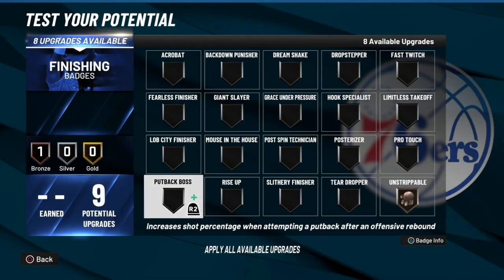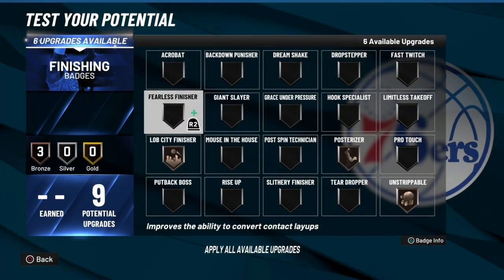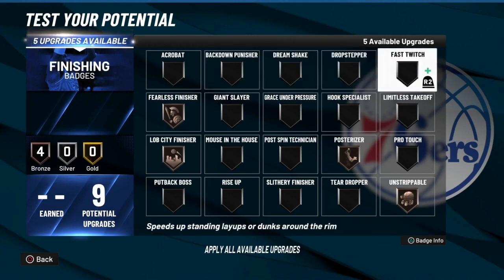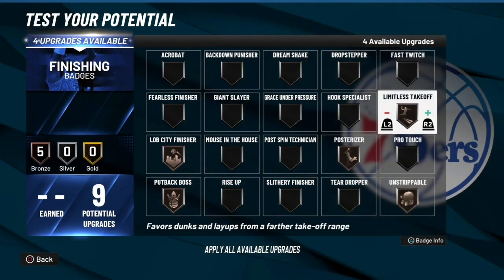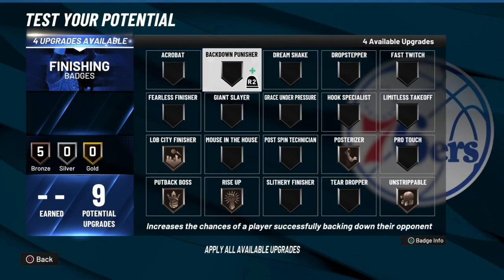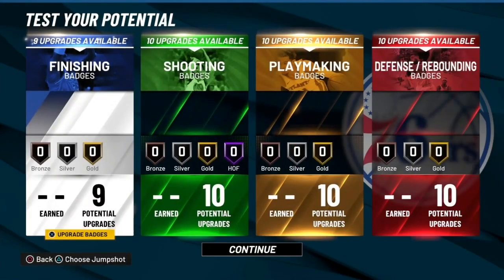Finishing — I really don't know as much about this category, but here's what I'd say. Dropstep finisher if you can dunk. Posterizer. Fearless finisher is like the best one — if you have a good layup rating, pick fearless finisher over anything. If you're a big man, put back boss and rise up. Float finisher for the guard build — use that one. Back down punisher is also good. Grace under pressure would be really good since you're a big man posting near the rim.